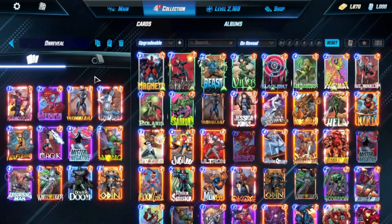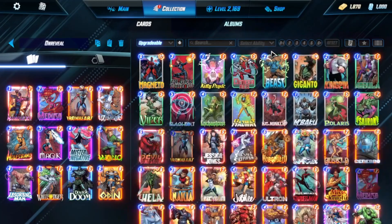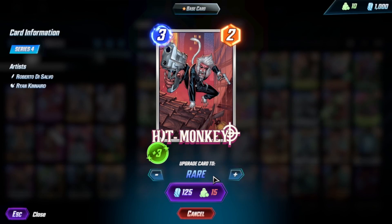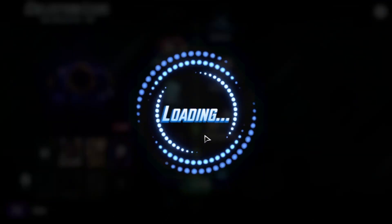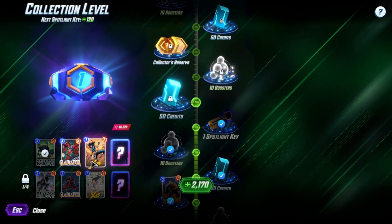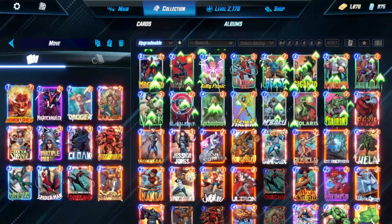Welcome back to another Marvel Snap video. Today we are going to be playing Move deck. I was coming here because of the upgrade. I got Hitmonkey's stuff last video, or last gameplay, so I've been upgrading once. Gets me another Spotlight Key. The question is: do I go for that X23 right now, or do I save the key? We'll decide at the end of the video. Here we're going to be doing the Move deck like I said.